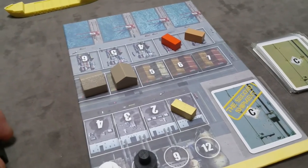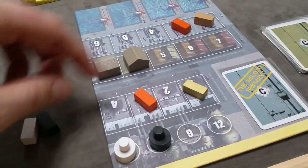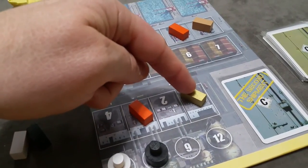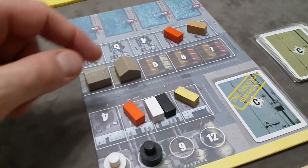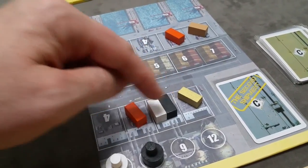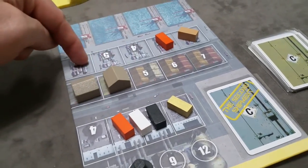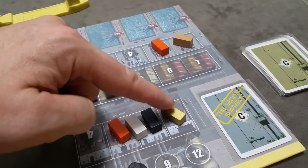The two containers must be from the same store — you cannot take one from the factory store and one from the harbor store. When converting, you can only price the new gold container; you're not allowed to reprice other containers as part of this pre-turn action. The containers being converted must be different colors — you cannot use two of the same color. The gold container is placed in the same store the two containers came from.